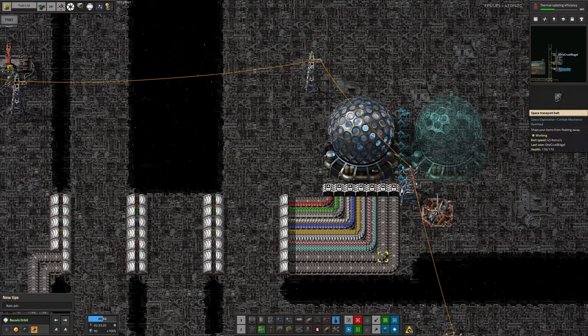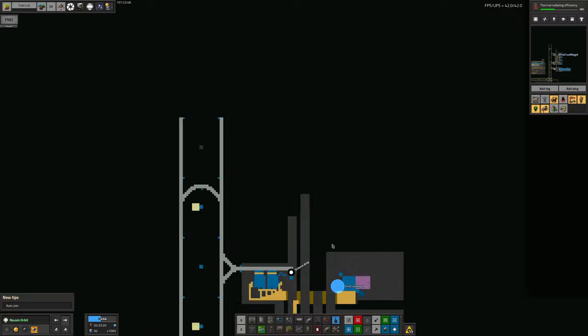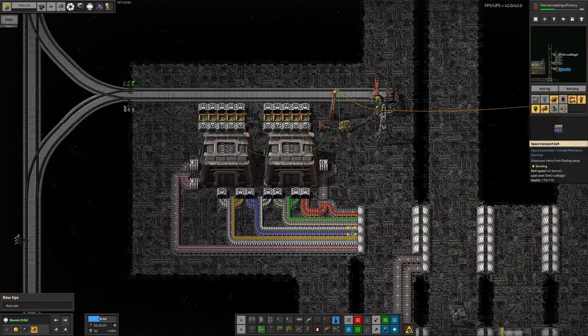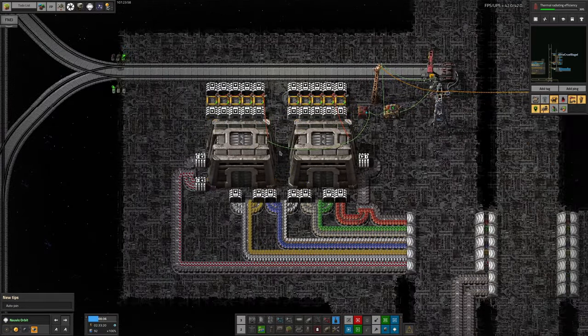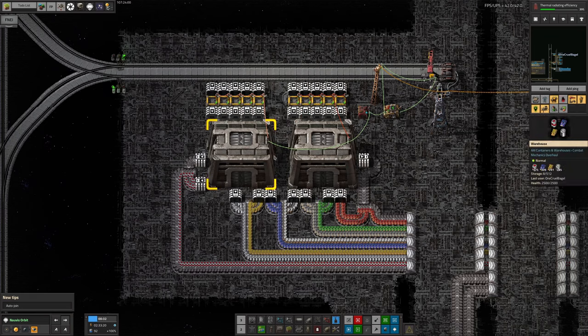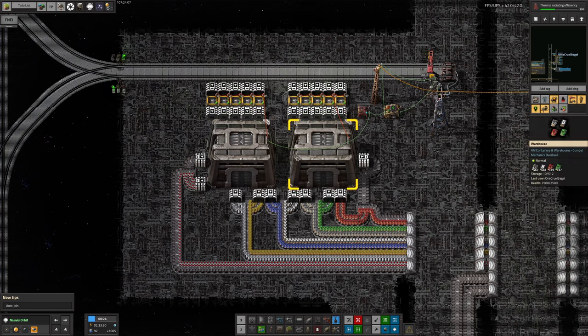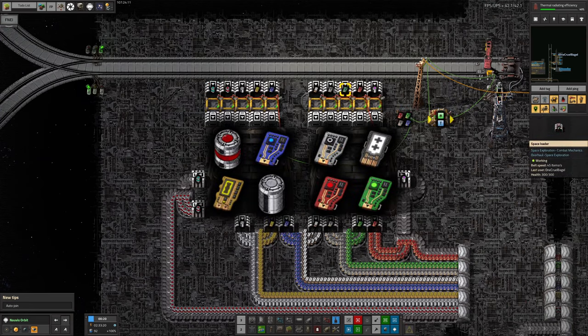First, here's how we're getting the science packs over here, because this science area is way over on the other side of the world from where it was being done before. To allow that to work, we've got these belts coming across here doing the underground-underground thing, because this is going to be the main bus of the science area. They're being brought in from a station here — we've got a two-parter with the drop-off station here and the pickup station at the other end. These inserters are all filtered to the specific types of science packs, so they unload into the correct spots.